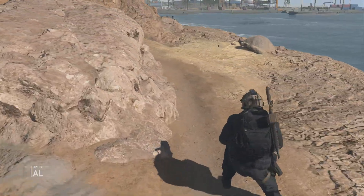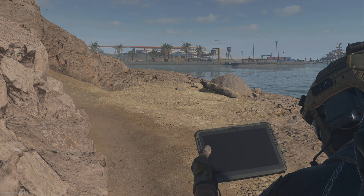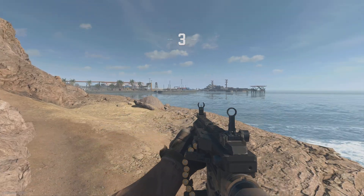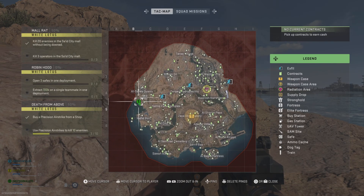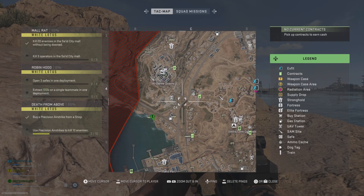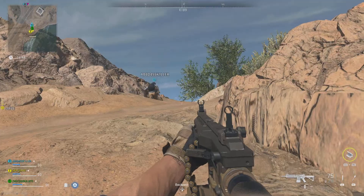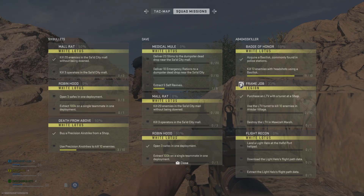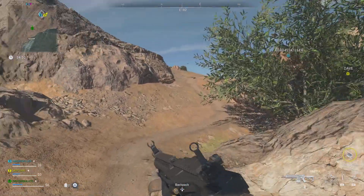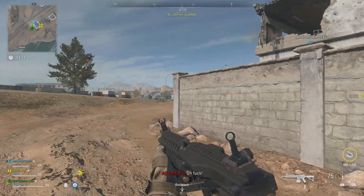I was kind of looking forward to using that sniper again, just to see what I can do with it. The scope I don't like using — it's really big and takes up a lot of your screen space, and it has a very large sniper glint. The scope I use is a 5.5 zoom with a very low sniper glint. Usually I can just sit there and aim at them and they don't see me.